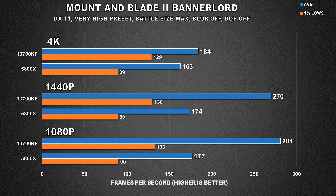Moving on, we have Mount & Blade 2 Bannerlord. At 4K, the 13700KF is about 13% faster than the 5800X for average FPS. However, where we really see a large difference is in the 1% lows — a massive 45% improvement. So even though at 4K we're generally GPU bound, 1% lows are still greatly impacted, and I'd argue that's even more important than average FPS. At 1440p, we see a massive 55% improvement for the average FPS, and the margins for 1% lows are still the same — they haven't changed much, so it may not be as smooth as the average FPS figures imply.